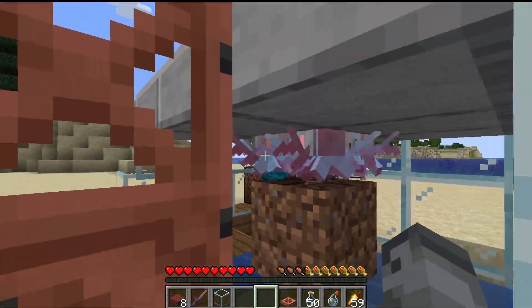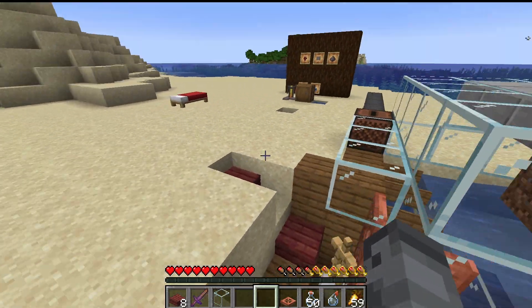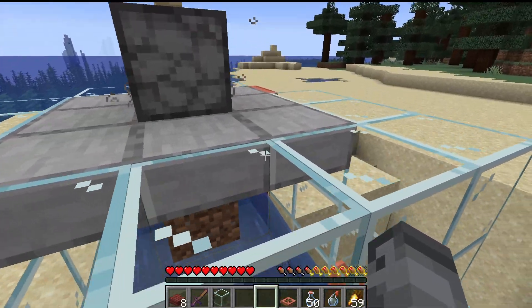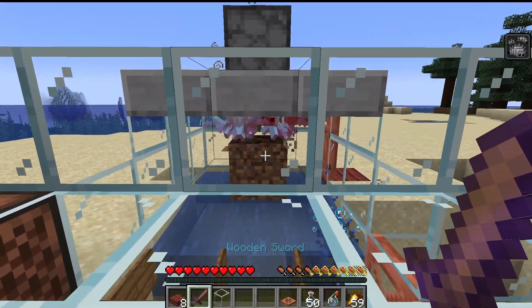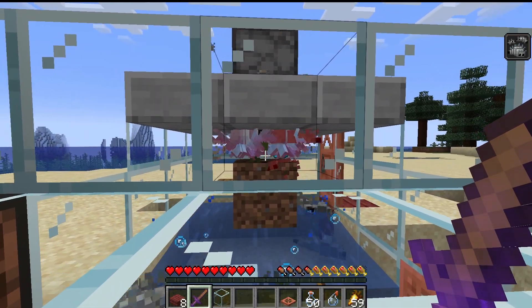The door back here is for access and also so that you can breed these guys up, because allays don't need to be bred — they just duplicate when certain music plays. The way this works, you splash them with the potion, they spawn a bunch of silverfish because they take constant damage from the wither rose, and that can be another damage source.